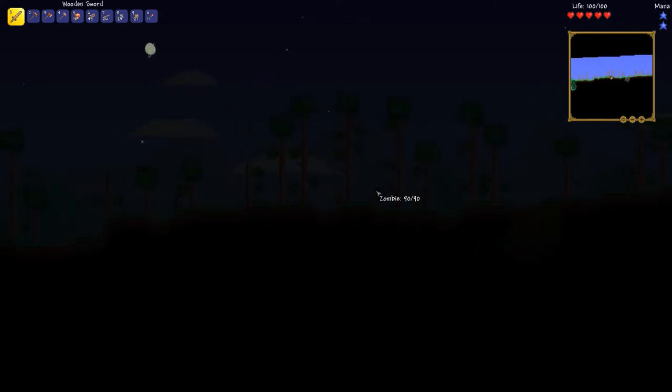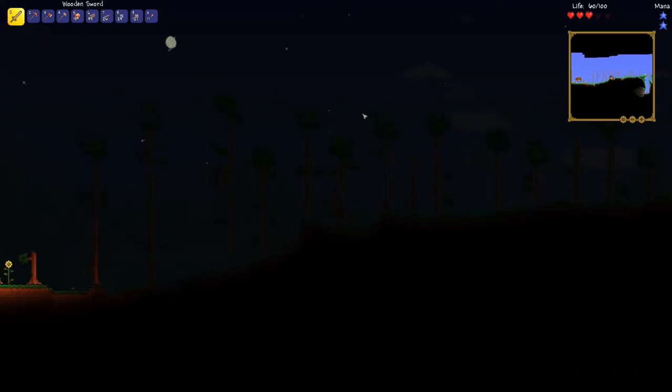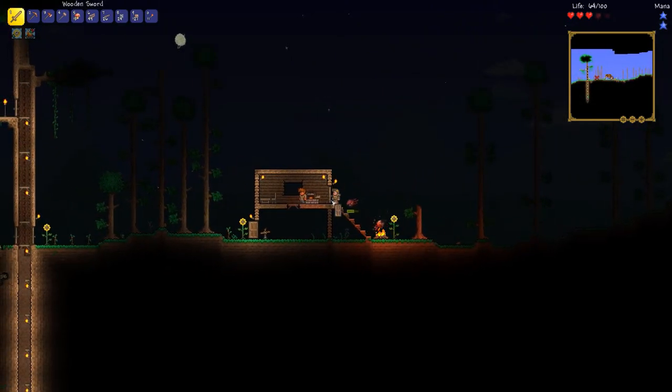Hello zombie, where are you going? He didn't attack me. Oh, that's a bad situation. There's our sunflower. Jump the zombie — there we go. Jump tech. We really need to make a bow, but we don't have arrows. We can make some, or we can buy some when we get the merchant. That campfire keeps deceiving me — I keep thinking it's a fallen star because it kind of looks like one.